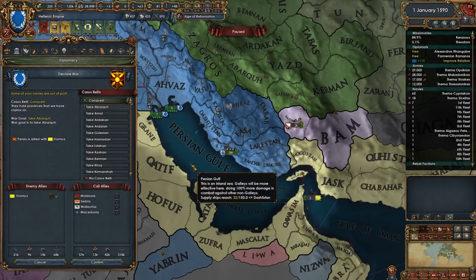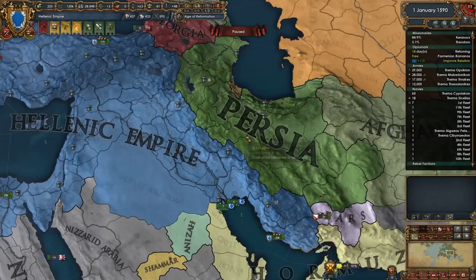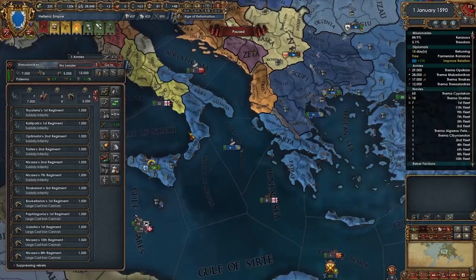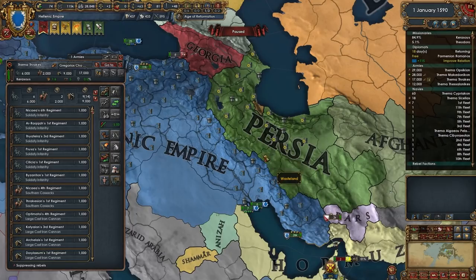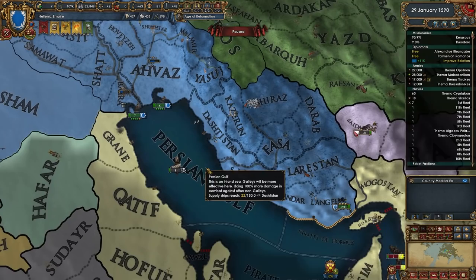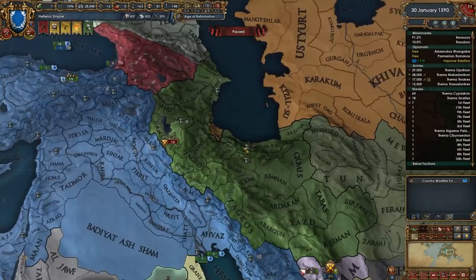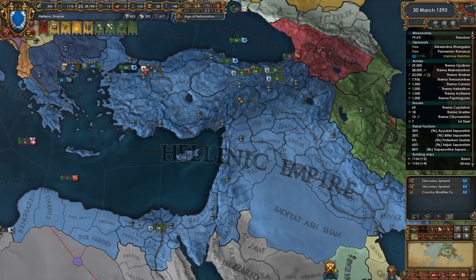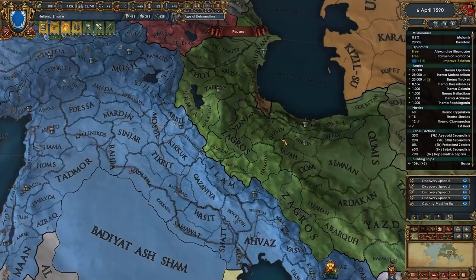This is perfect - I'll be able to take Mogistan and Hormuz hopefully. Let's go for holy war of course. They have 27,000 troops - let me get my guys over there. Their navy is only nine galleys, and they have seven heavies in the Persian Gulf which is incredibly funny. Let's get an admiral on these ships and come blockade Hormuz. We'll take Hormuz and Mogistan because that's going to give us even more trade power we can use to steer.